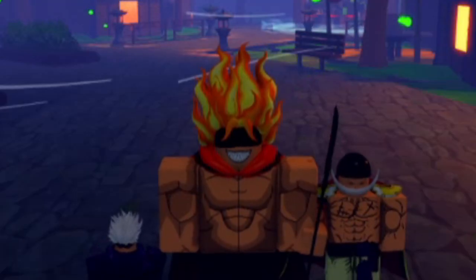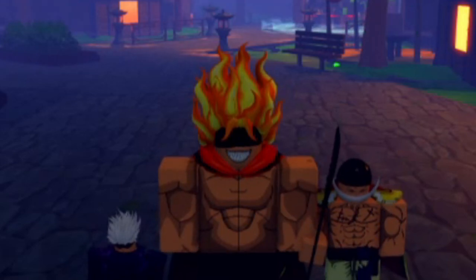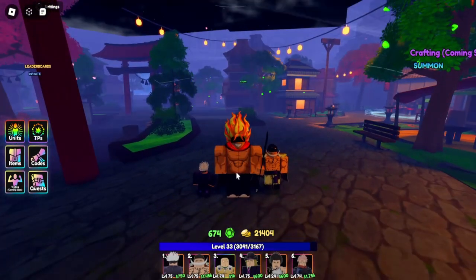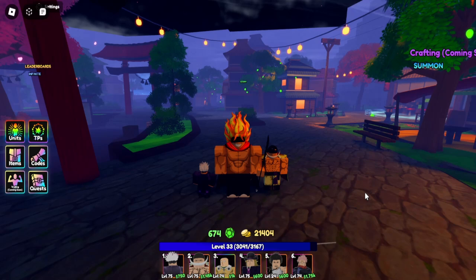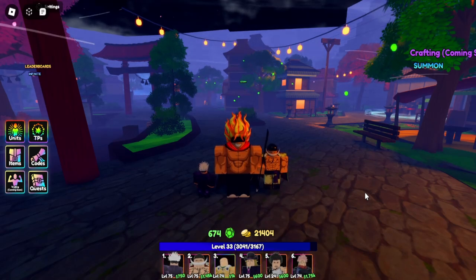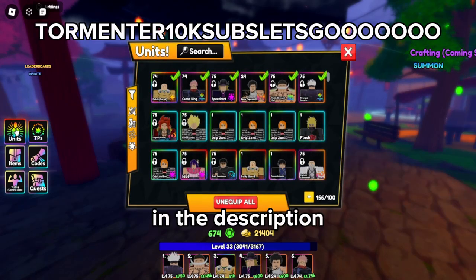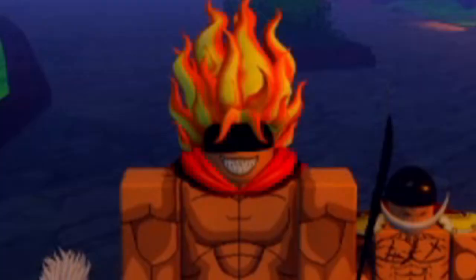I'm going to try to do my best to teach you the basics of the game, what's good, the good characters, and all that good stuff. To start off, we're going to start with units. I don't know much about the new units that just came out — I know there's Minato, Albedo, and a bunch of others. Minato is very good and you can get him from a code, which I'll put in the description.